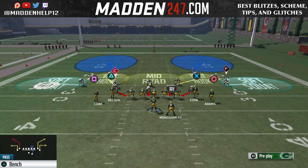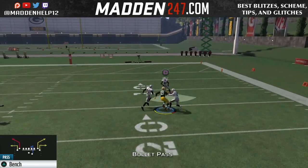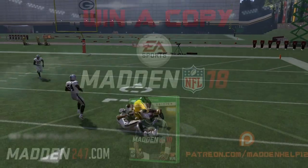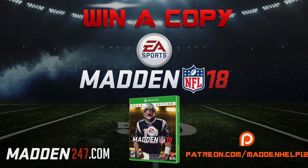If you want to figure out how to definitely defend this, be sure to become a patron, full access guide member, or ebook owner. I hope you guys enjoyed this tip. Remember, it's out of any compression set where it's two corners, and you can put the two outside slots that are compressed in flats as well. If you did enjoy this video, please be sure to leave a like, comment, share, and subscribe to the YouTube channel. And be sure to check out Madden247.com to get a free copy of Madden if you are an ebook owner, patron, or full access guide member.